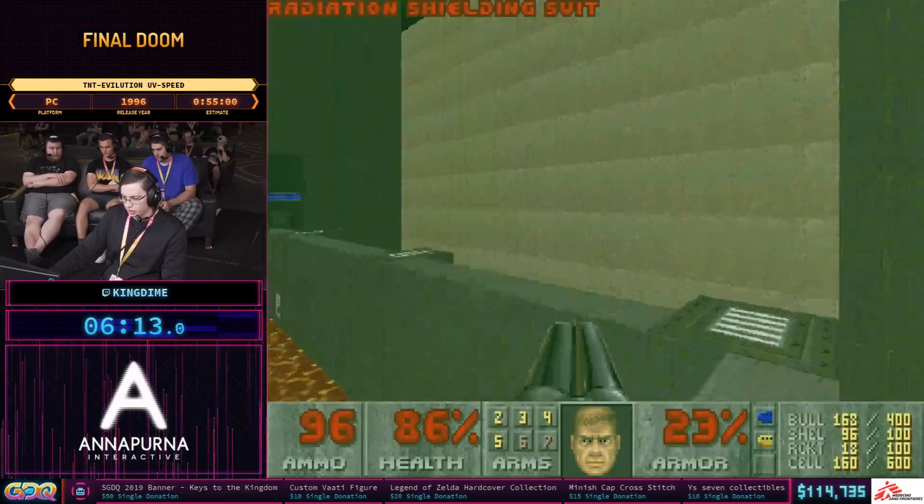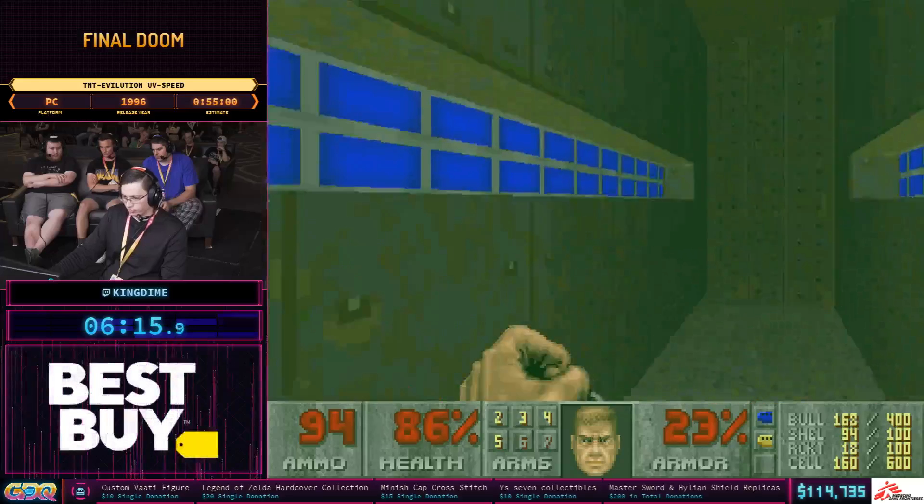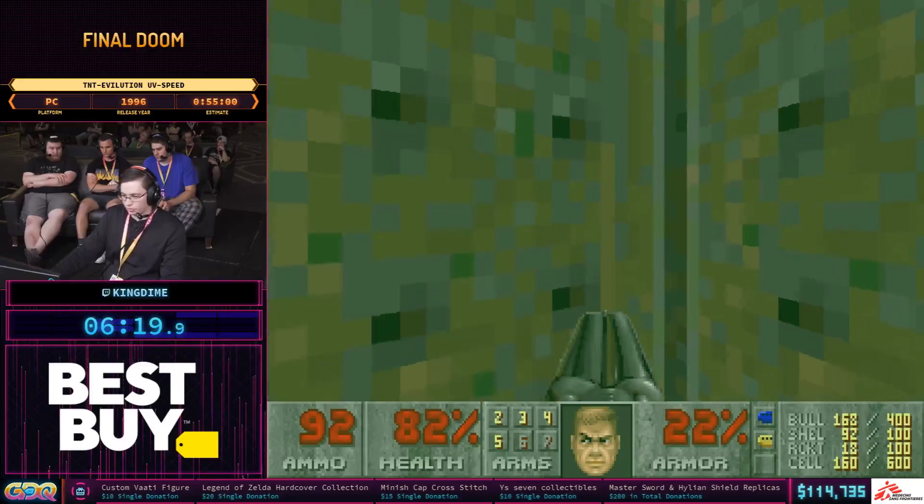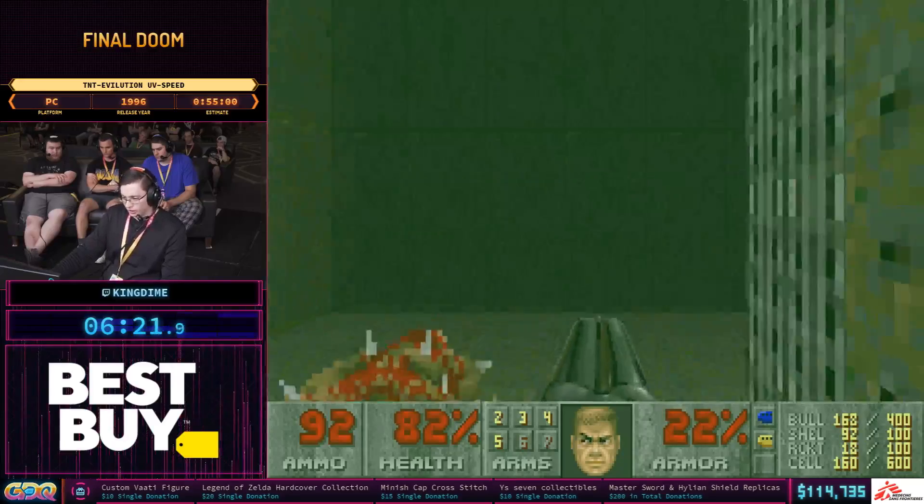We're going to be returning to this hub room over and over with the reactor. We just got the blue key and we're going to go up to the top to subsequently get the red key as well.